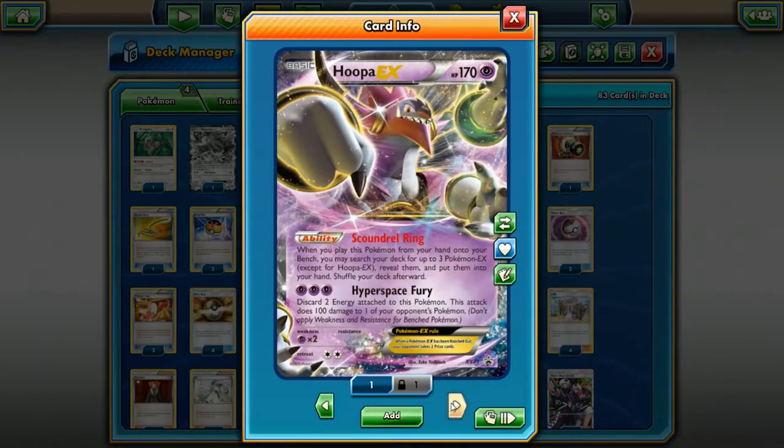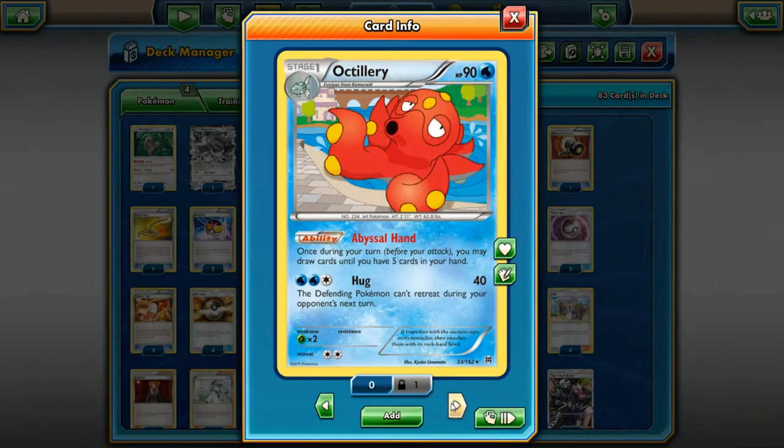Next card we're talking about is Hoopa. If you're playing a deck with a lot of EXes, you're pretty much always playing Hoopa just for that search ability — grabbing three Pokemon EX from your deck and putting them into your hand is an amazing, explosive start to any game. Its attack no one ever uses; three different energy for 100 damage is not great. You're pretty much playing it for the ability.